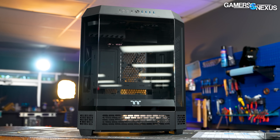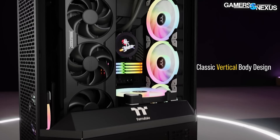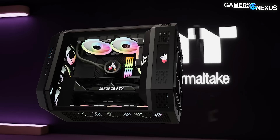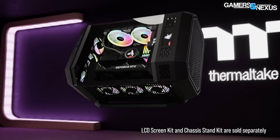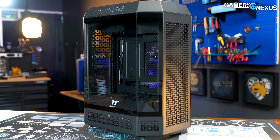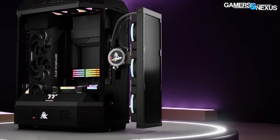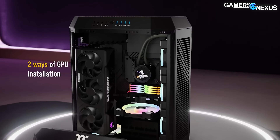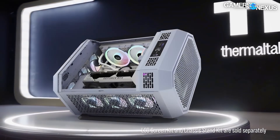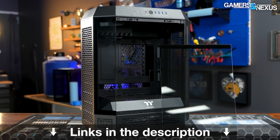This video is brought to you by Thermaltake and the Tower 600 case. The Tower 600 is a vertical case design with Thermaltake's unique showcase presentation, which stands out further with its separate chassis stand kit that rotates the case for an angled showpiece. The Tower 600 is heavily ventilated around the sides, has a ton of radiator support including up to 420mm solutions, and offers two GPU mounting options. Learn more at the link in the description below.